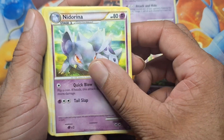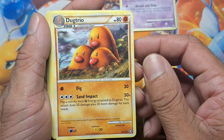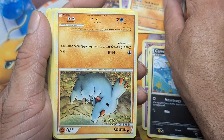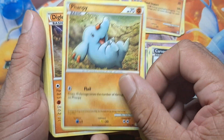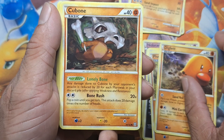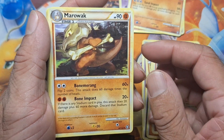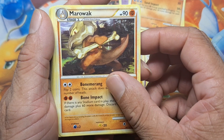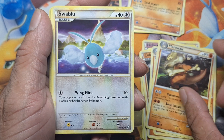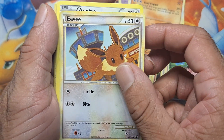That's a 2010. Another 2010. There we go — Dugtrio. Score! Another Dugtrio. These are 2010s. Ooh, there we go — Cubone. I like Cubone. Marowak. Double, triple — nice. Score! Eevee. Nice.